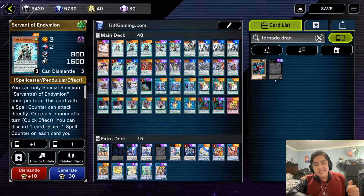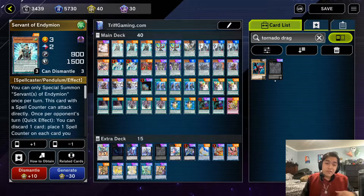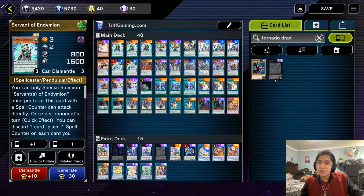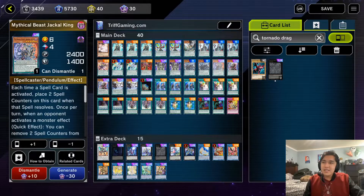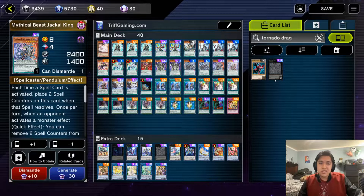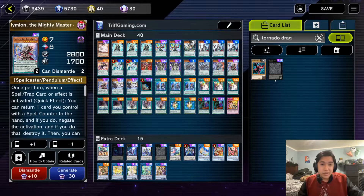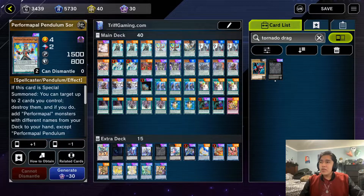We run three copies of Servant of Endymion. This card is absolutely insane at three — I hope it can come back to three in the TCG soon, but right now it's sadly limited to one. Here we have its full powerhouse potential, and it's the reason we can play around hand traps so consistently. It gives us easy access to cards like Mythical Beast Jackal King, which is a negate and destroy effect, or even Endymion if we just want an early spell negate.